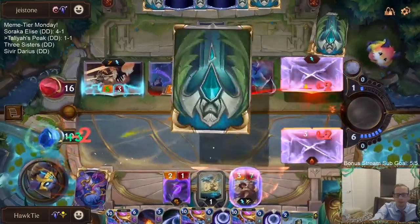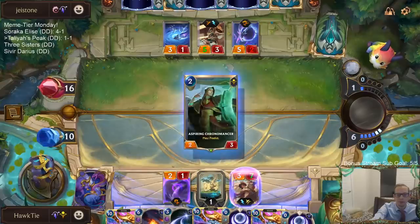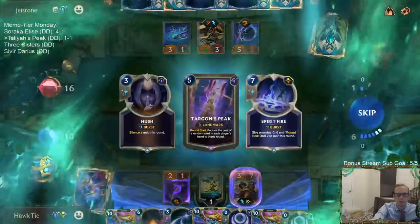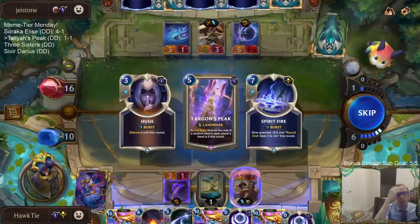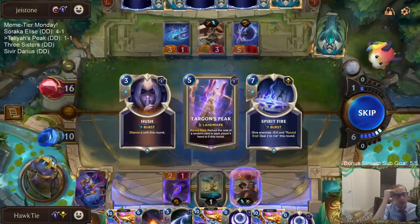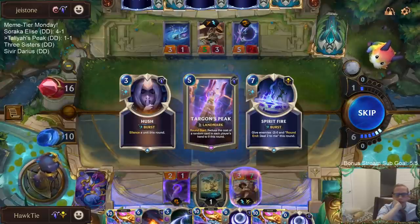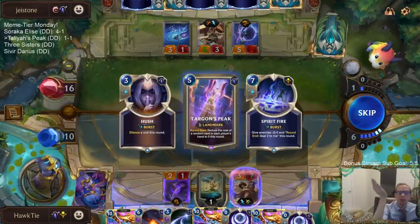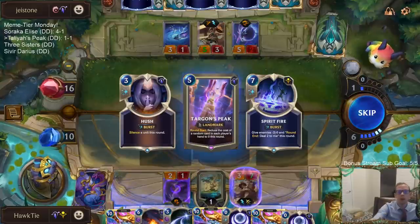Down to 10. There's the Peak! I can grab Peak, but I can already cast Aurelion Soul next turn anyway. So it'd be for after — because I probably want to play Aurelion Soul next turn. If I do play Aurelion Soul next turn, I'm not playing this Peak. Maybe just take the Spirit Fire. Actually, I'm still taking Peak.